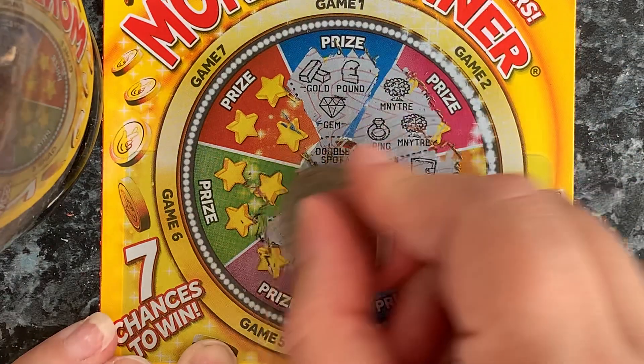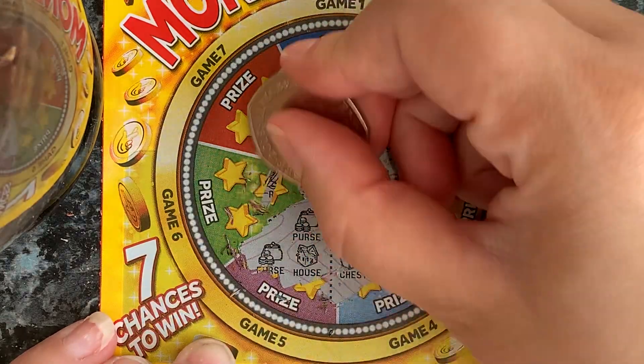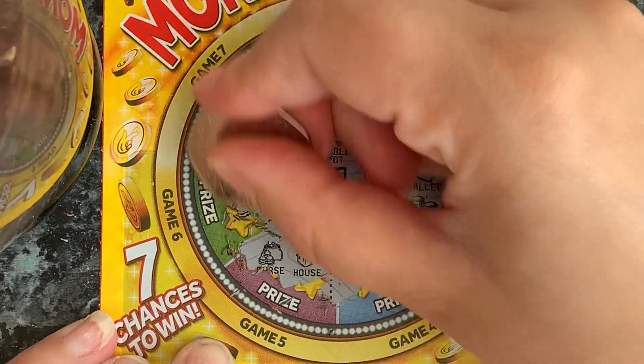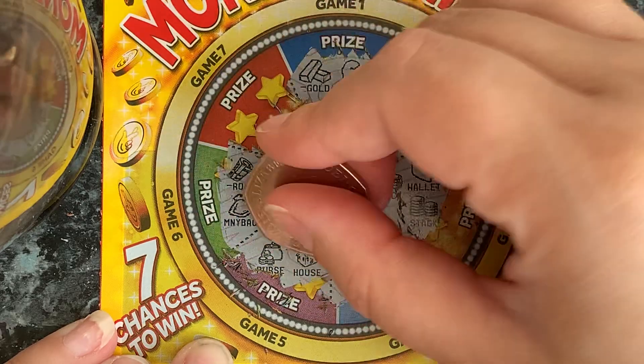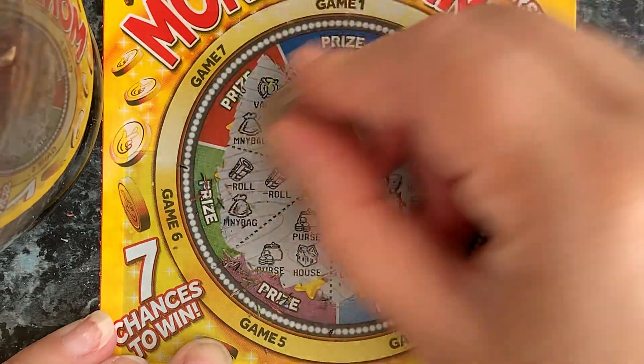Necklace, chest, gold, key. Purse, purse, house. Roll, roll. Money bag. Vault, vault and a money bag. So no win on the money spinner today guys.